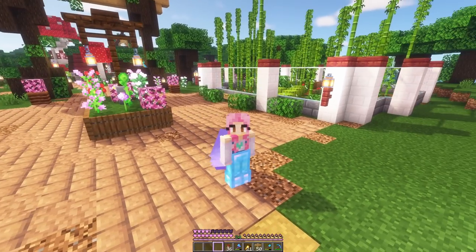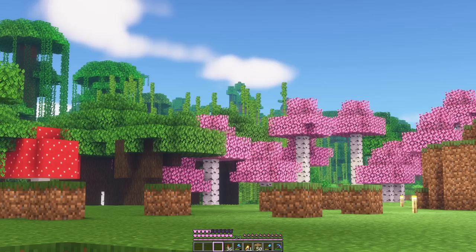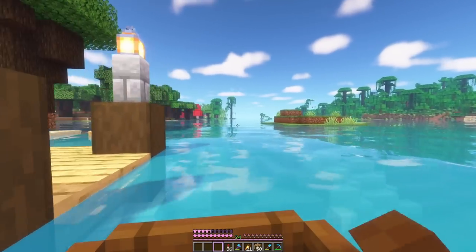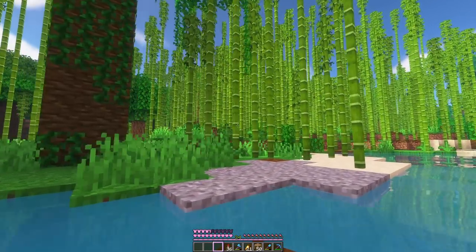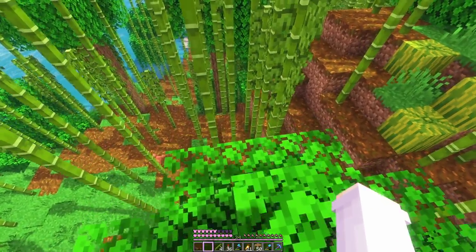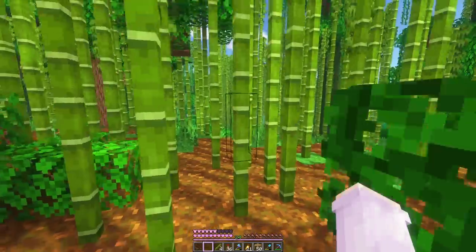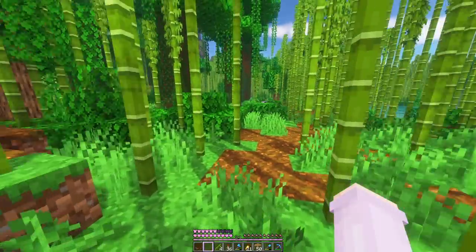Pandas do spawn more in bamboo jungles than in normal jungles, so that's where we're going to go find them. I only know there's none over there though, but we might have some luck if we head down the river. There's some bamboo just over there. Hello? Any pandas? It's so dense — all I see is green everywhere. Anybody? It's a frog! This bamboo goes on for ages. Wait — look at that. Oh there's two, I can see them both.